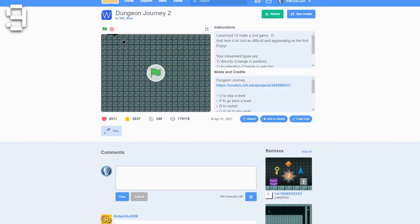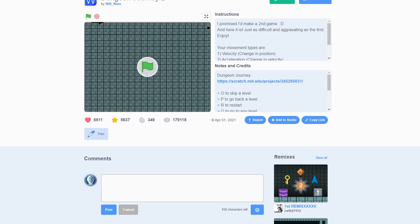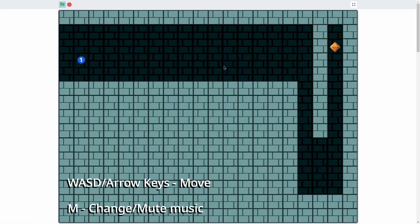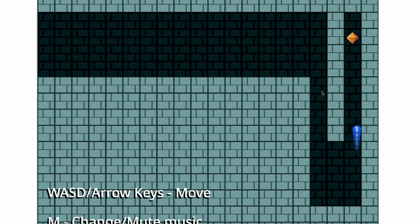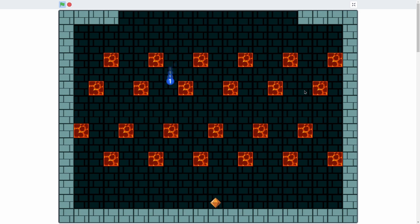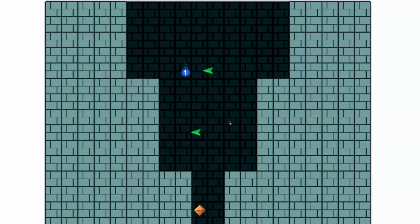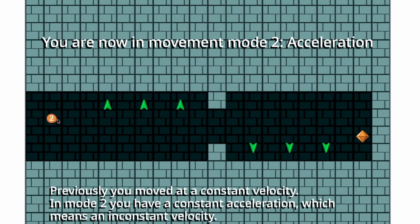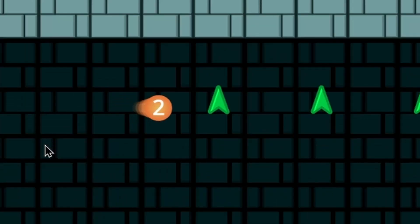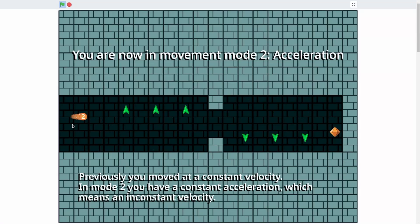Next up, we have a classic game — well, technically this one's not a classic. It's called Dungeon Journey 2. Dungeon Journey 1 is a classic. It's by William and I love this game. It's a precision movement game. It starts off pretty simple — we just move to the checkpoint. Then it starts introducing lava, so we can't touch the lava. Then we get arrows we have to dodge. Then you get introduced to the acceleration ball of doom — even if I let go of my key, it starts sliding. This one's so hard to stop sometimes.